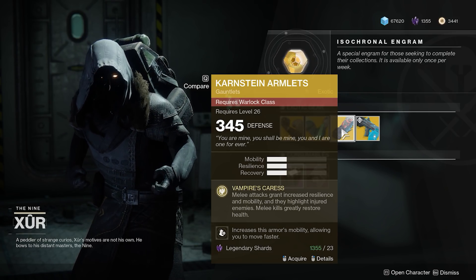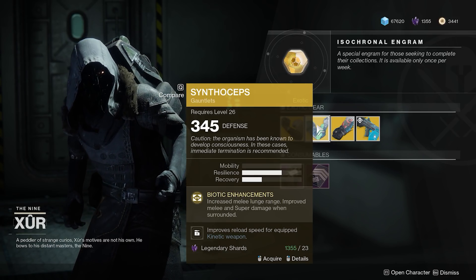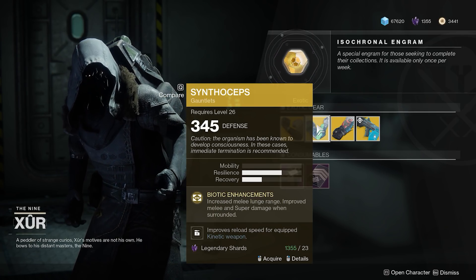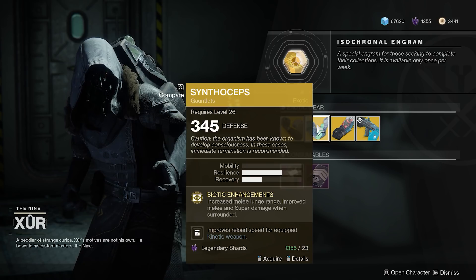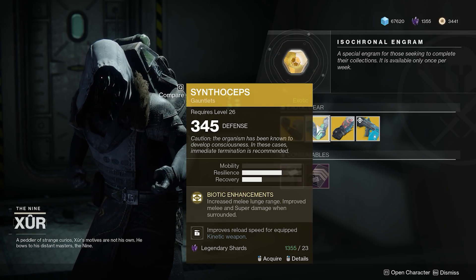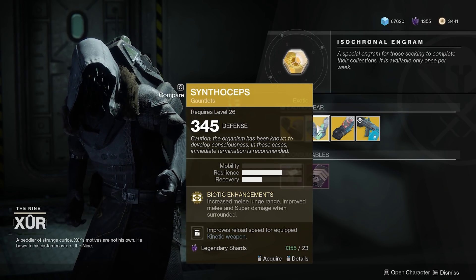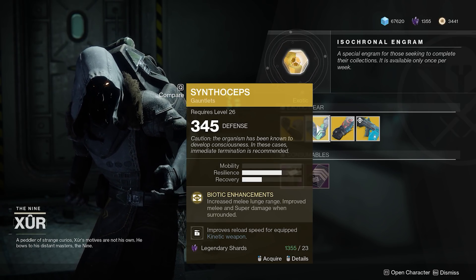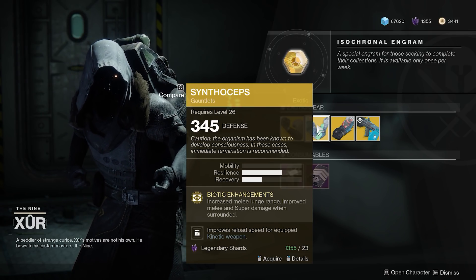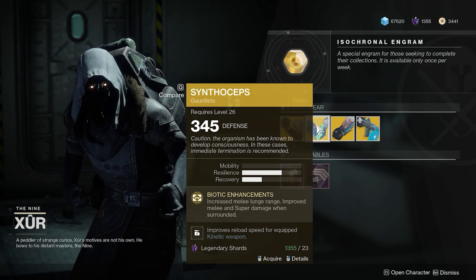Same goes for the Synthoceps for the Titan — I've got plenty of build videos using them, you can click the link above if you haven't seen my health regeneration build. The Synthoceps with Striker are amazing right now for the Titan. I use them in pretty much every subclass. What they've got is biotic enhancements: increase melee lunge range, improve melee and super damage when surrounded — and it's a significant amount of damage. It's really worth trying.